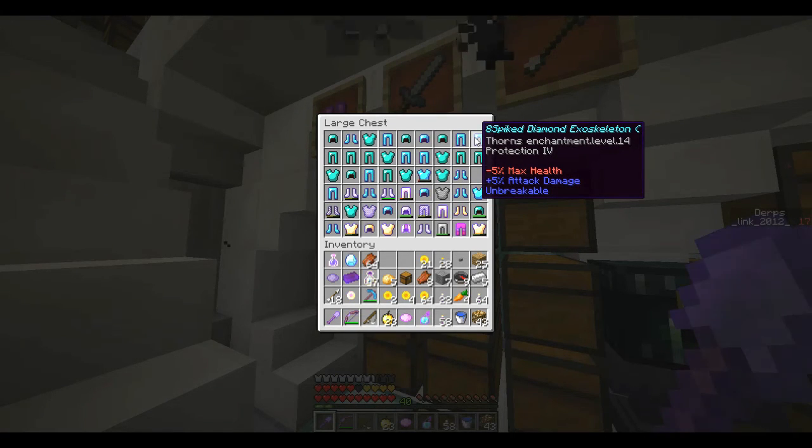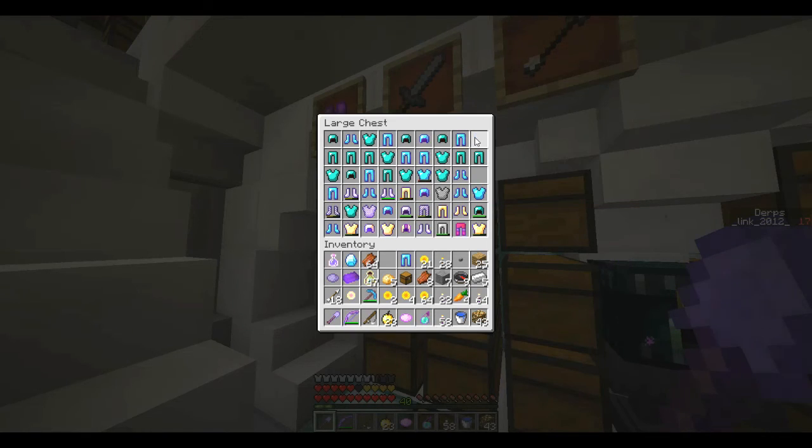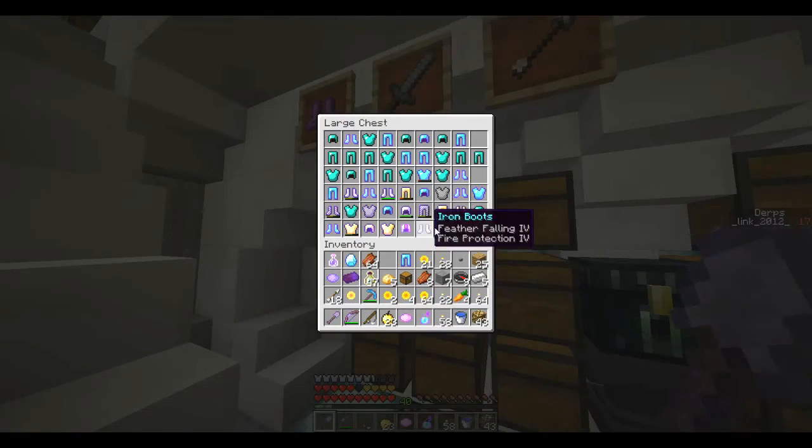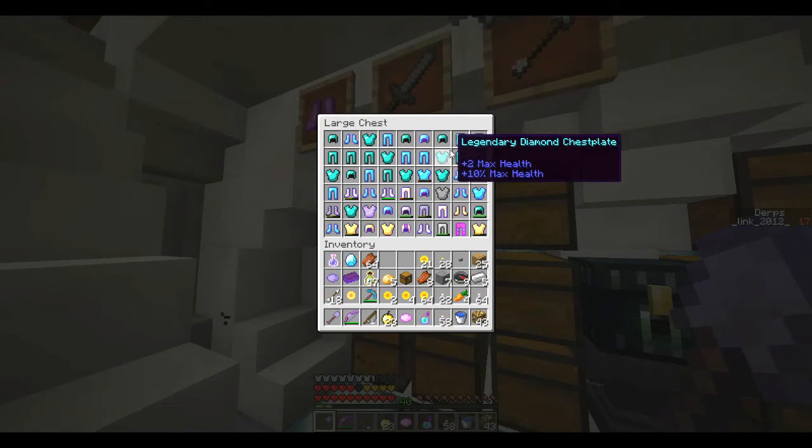Oh, we have a Thorns one — the Spiked Exoskeleton. I remember this one. So instead of fire protection we could use this. I don't know if this is a good idea or not. No, it really isn't.